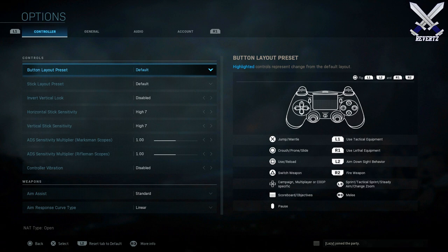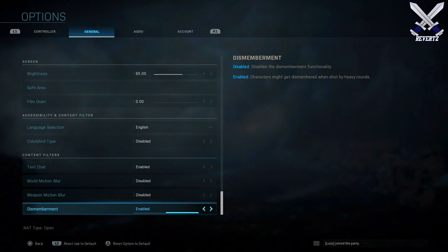I've also set my aim assist on Standard, but to be honest I don't really notice a difference with any of the other aim assist options — none of them seem to make a big impact on my gameplay. I'm not sure if they're bugged, but literally none of them feel significantly different. It's also super hard to test without custom games, so I don't want to say which one is best. Same thing for the aim response curve — I keep everything on Standard but that's just me.